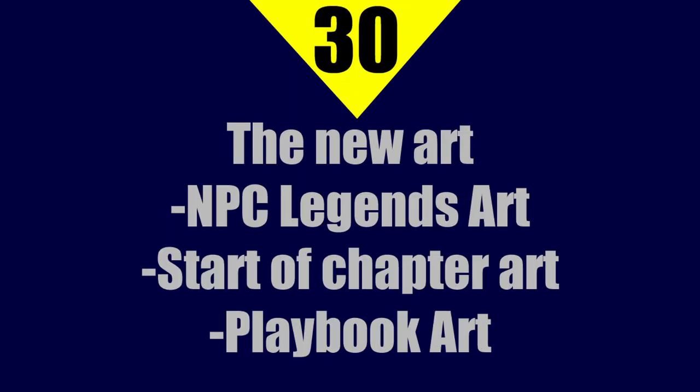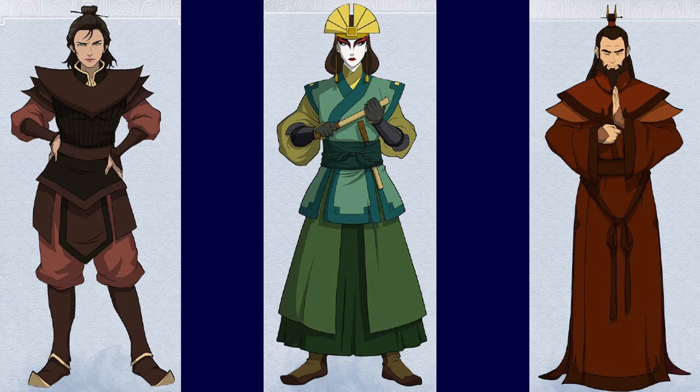At number 30, I want to highlight the new art present in the books. There's not a lot of new art that specifically relates to new information — it's more that they have new art of a lot of the main cast. There's new art in terms of NPC Legends, new start-of-chapter art throughout the books, and new playbook art which are the character archetypes for creating your own character.